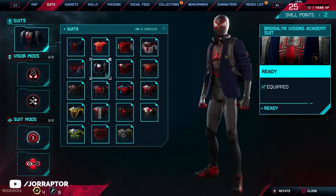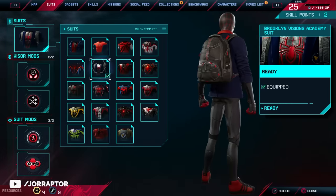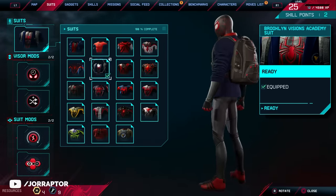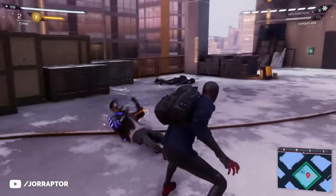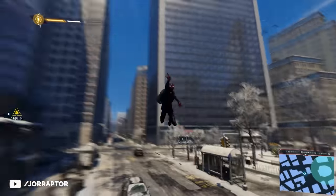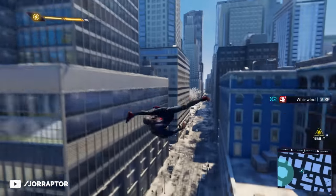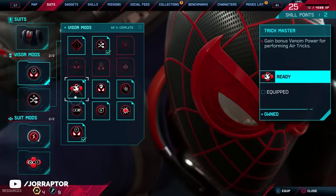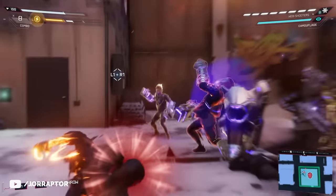We got the Academy Suit at level 8 with headphones and a jacket, making it kind of classy. It's not my favorite but I like the combination of Spidey and a school uniform, and it's awesome that you have a backpack on at all times. The air tricks are back, and the Visor mod that comes with this suit gives you bonus Venom Power for performing air tricks, so you can use the new powerful abilities more often.